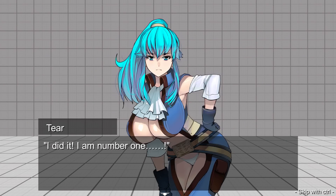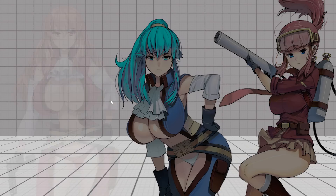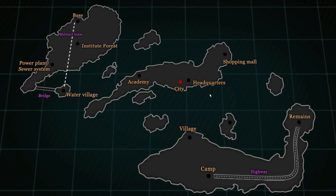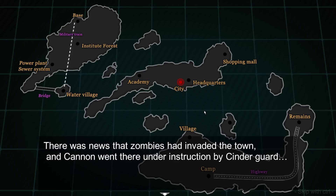That was all me. After that, Hera was allocated to a different squadron. A few days later there was news that zombies had invaded the town, and Cannon went there under instruction by Cinder Guard.